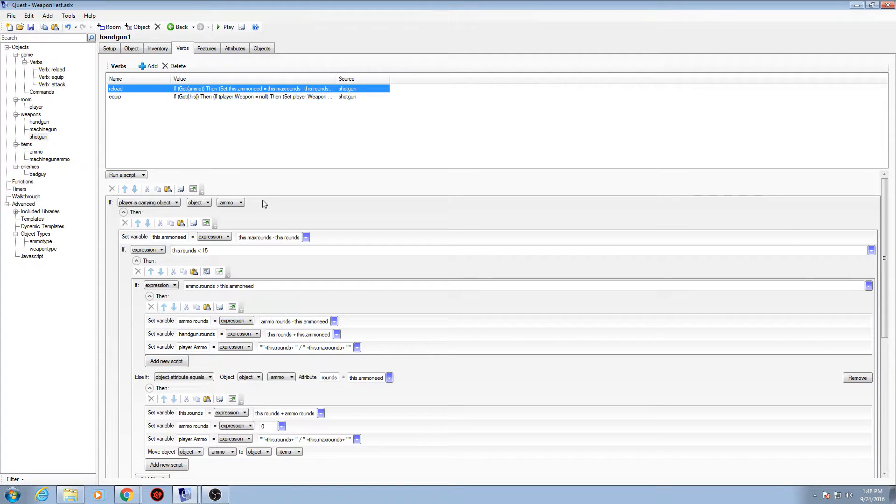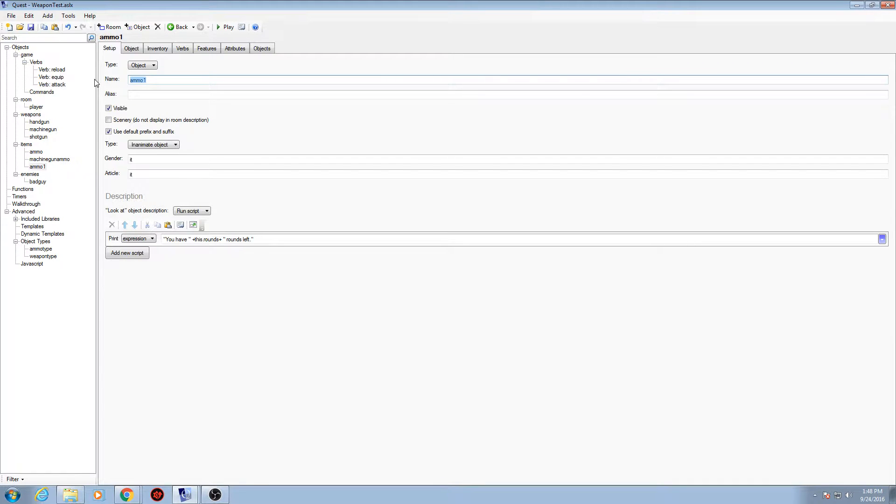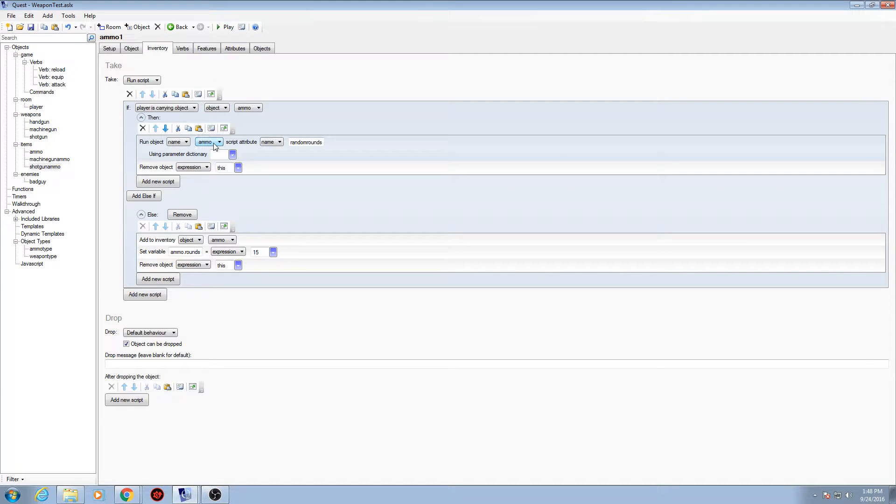The things you'll have to change: you're going to need different ammo for a shotgun. Come to your ammo, copy it, paste it, and rename it to 'shotgun ammo'. I like to make these one word so they're easier to use. Highlight it and copy it with Ctrl+C. Then go to your inventory tab and change 'ammo' to 'shotgun ammo'. Everything else should be the same.